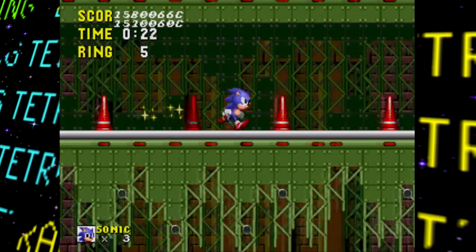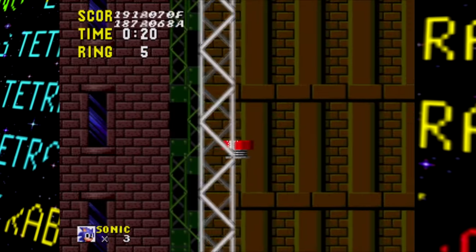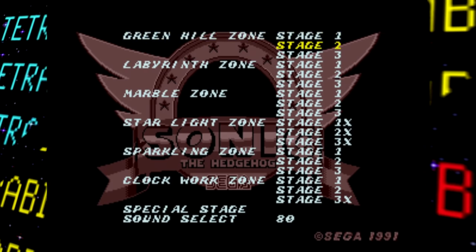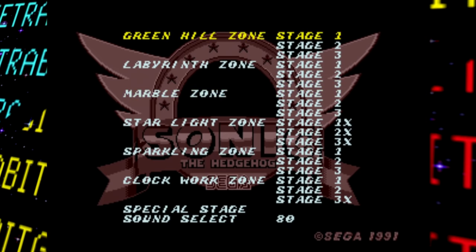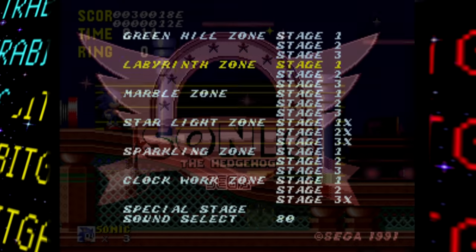Normally this would have been the end of the demo experience, but thankfully this prototype has a not-so-hidden level select that can be brought up by pressing A and Start on the title screen. From here we can access the rest of the stages, which are left out for good reason — they aren't nearly as finished as the rest.